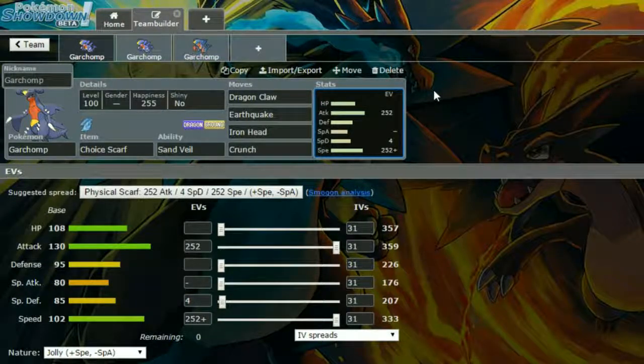For moves, we have Dragon Claw, Earthquake, Iron Head, and Crunch with this Choice Scarf. Dragon Claw is obviously a strong STAB Dragon-type attack — you can run Dragon Rush if you want to risk missing it, but I would say Dragon Claw instead. Earthquake is a strong STAB Ground-type attack. Iron Head hits those annoying Fairy types, and Crunch hits everything else you're not already covering.